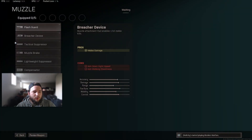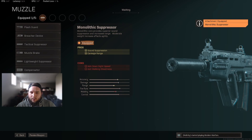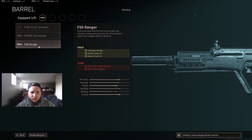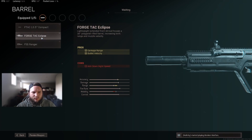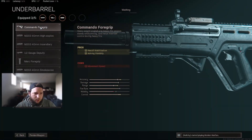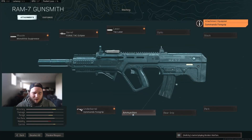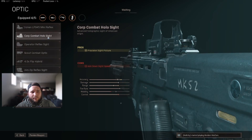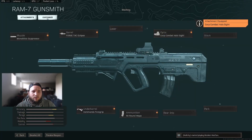For loadout number four, we're running the RAM. We put on the Monolithic Suppressor for damage range increase and sound suppression — ADS speed and aiming walking steadiness get a slight nerf but that's fine since you'll be posted up. For barrel, the Ranger gives damage range, bullet velocity, and recoil control — ADS speed and movement speed are nerfed slightly, but you can combat that. We run the Tac Laser for increased ADS speed, aim stability, and aiming steadiness. Under barrel, the Commando Foregrip for aim stability and steadiness, with a slight movement speed penalty. Run the 50 round mag. If you want more range, take off the Tac Laser and add the Corp Combat Holo Sight — you can customize the reticle to a blue dot for easier visibility.